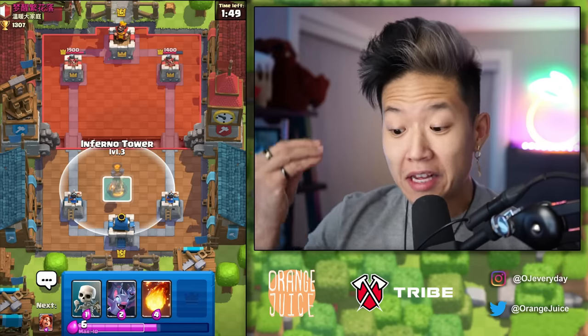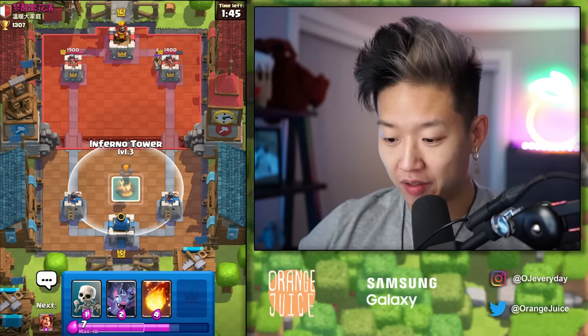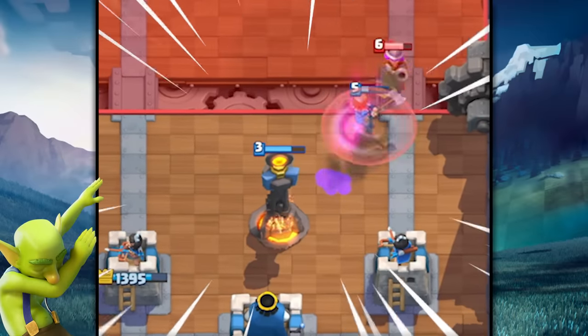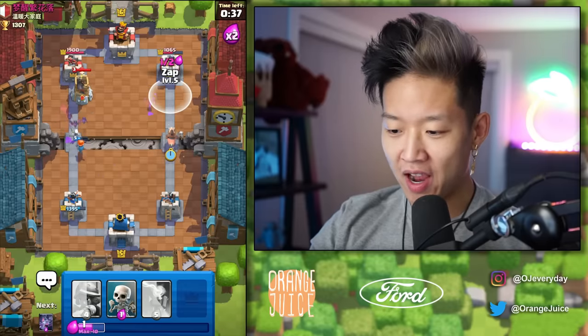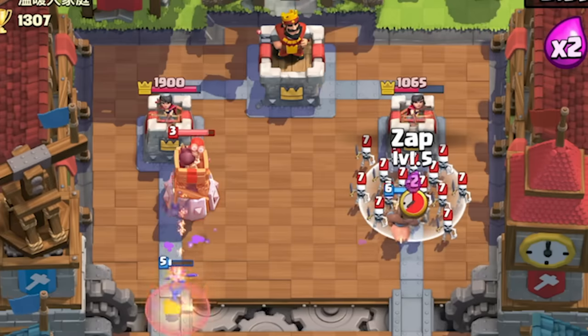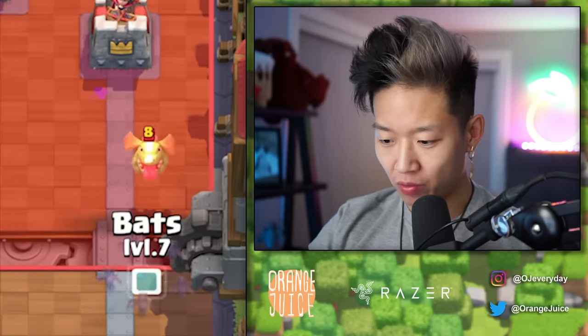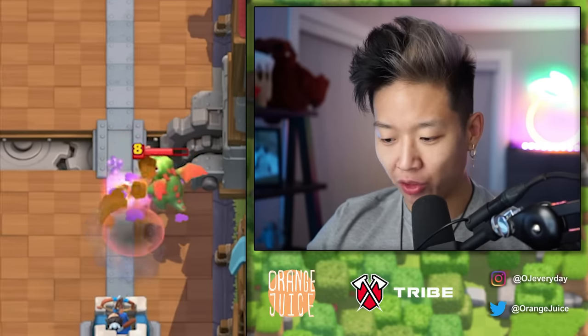You definitely need Zap. Frickin' Skarmy's down here. At least with Inferno Tower, it's not level dependent — it still deals like a thousand damage at the highest tier. Level 3 Inferno Tower is really good. They did Bomb Tower in that lane. The reason Bats are so good is they can surround enemies. Even the baby Dragon splashes — just put the Bats perfectly on top so they can't splash all three.